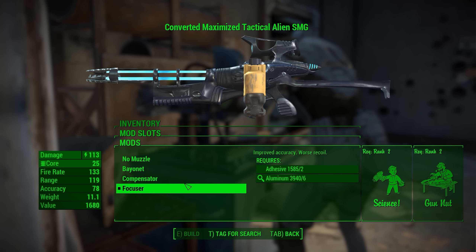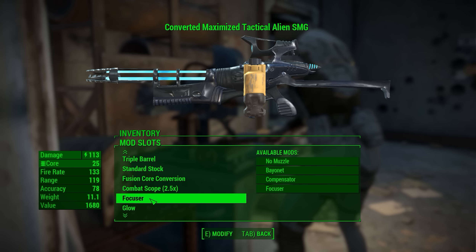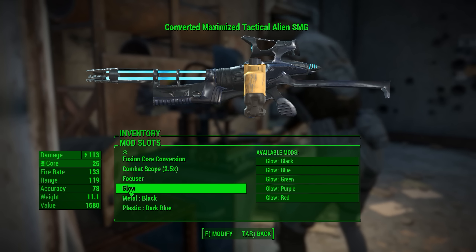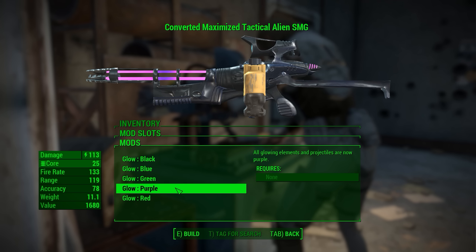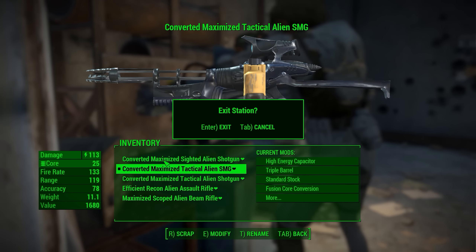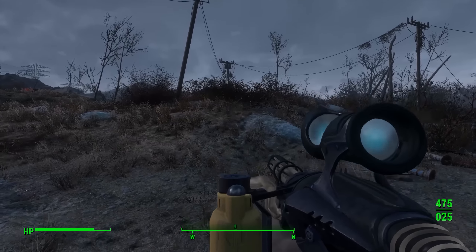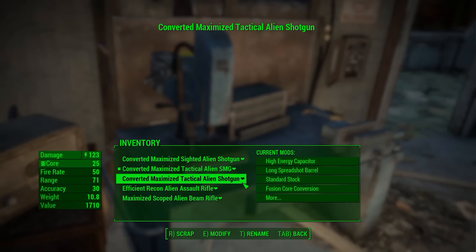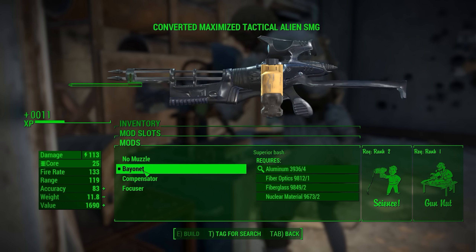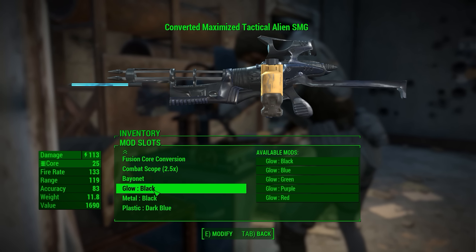As far as muzzle mods go, they're all pretty standard - you have a bayonet, a compensator, and a focuser. You can also change three other things aesthetically about the gun. So you could change what glow it has, which is really cool. For example, if I change it to the black glow, when I fire the gun I'll actually shoot black bullets - as you can see right there, the bullets are black, the glow is black, although the sight stays the same, which is a little weird. If you put on a bayonet, the rest of the gun will turn black but the bayonet stays blue. If you change it to something like red, it just looks really ridiculous.